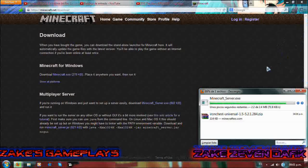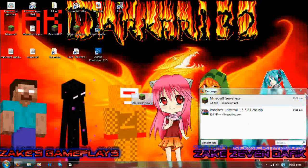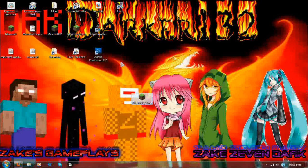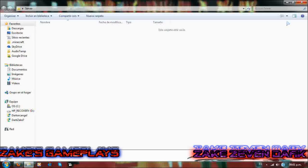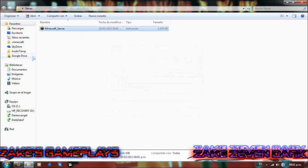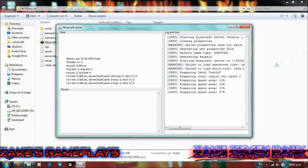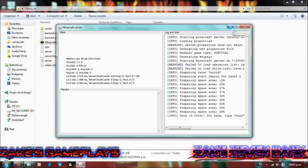Vaya que se puso lento el internet ahora. Vale, una vez completada la descarga, van a crear una carpeta si quieren, si no pues no. En este caso yo le pongo 'server', y ahí van a meter todo su archivo Minecraft Server .exe. Una vez adentro, le dan para que empiece a ejecutar todos los comandos necesarios. Se abre esta ventana para cargar el mapa y todos los archivos necesarios para ponerlo en línea.